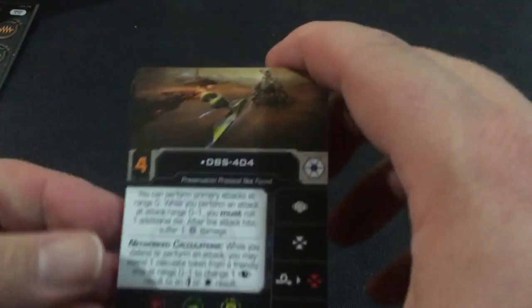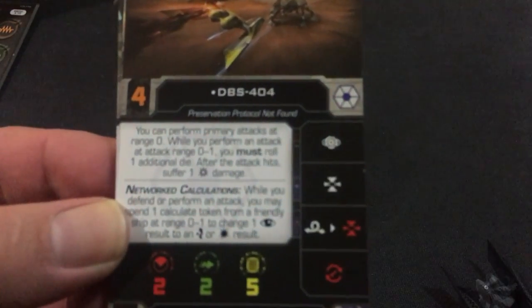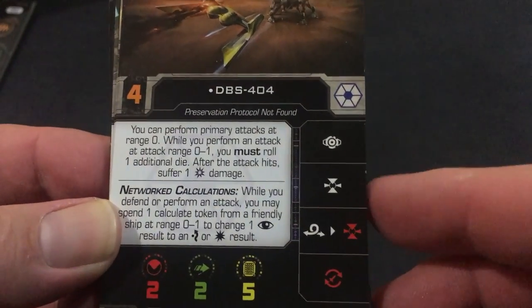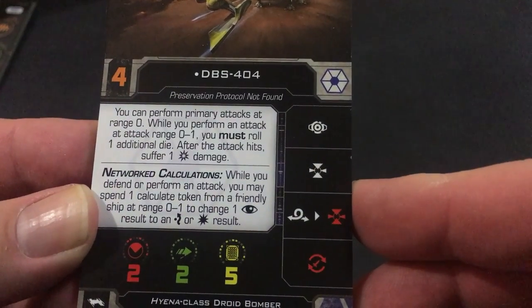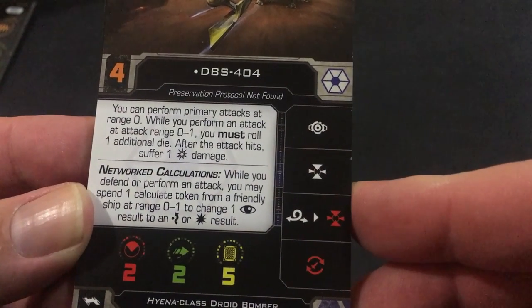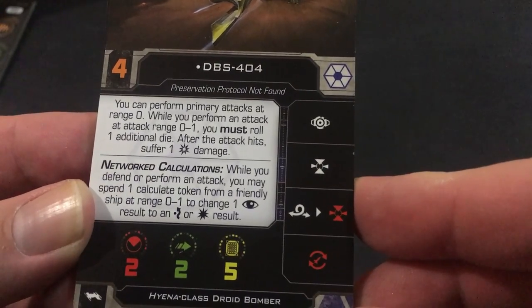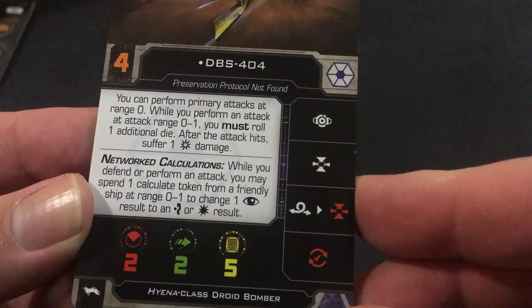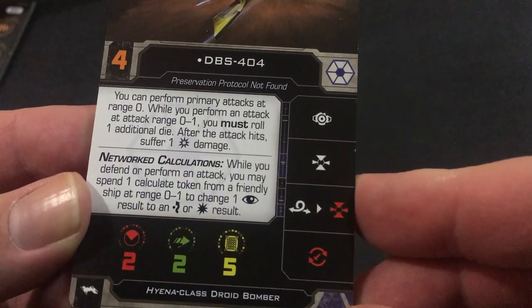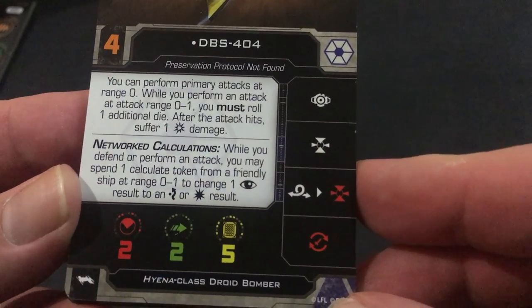So let's take a look at the cards we get. First off, DBS-404: you can perform primary attacks at range 0, which is nice so you can bump into people and still do attacks on them. When you perform an attack at range 0-1 you must roll one additional die. After the attack hits, suffer one crit damage. There's a little bit of a drawback there.